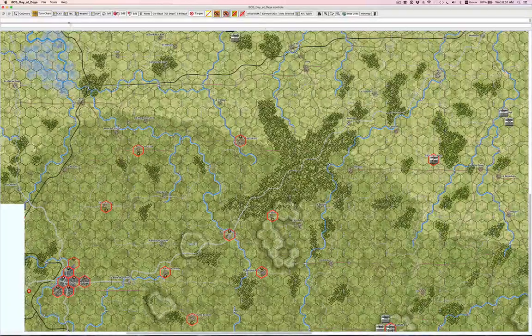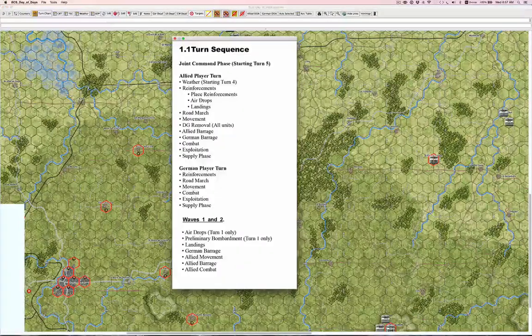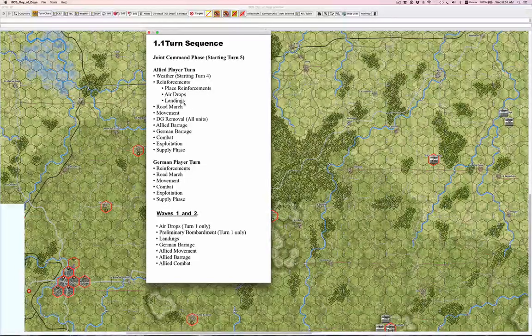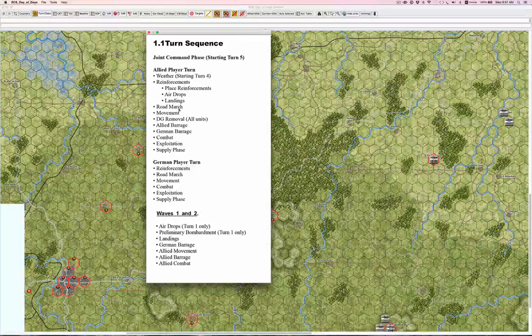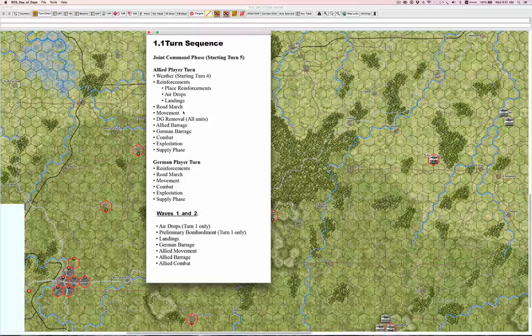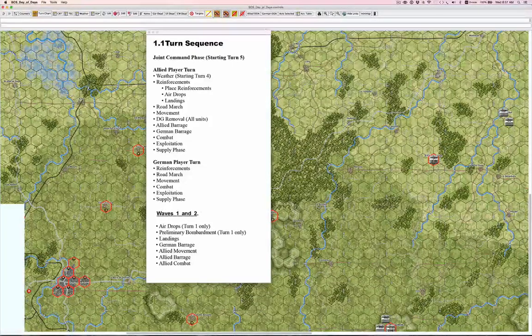Let's take a look at the sequence of play. There are the usual weather and reinforcement phases. We have some airdrops and landings at the beginning. Road march exists in this game as well. One limit of road march is you cannot cross the borders between the four maps using it, so that will slow down lateral movement quite a bit.